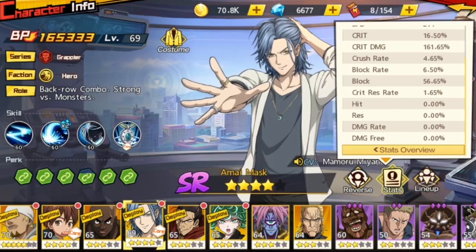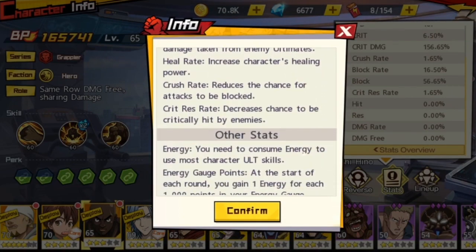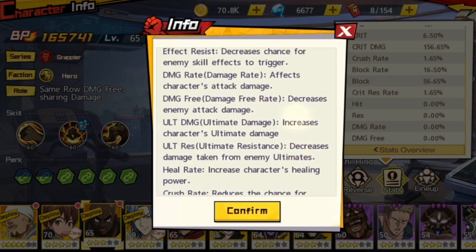Energy is the resource you use to activate your ultimate. You gain energy at the start of each round based on your energy gauge — you gain one energy for each 1,000 points in your energy gauge. That's the base energy gain, not counting any core skills.